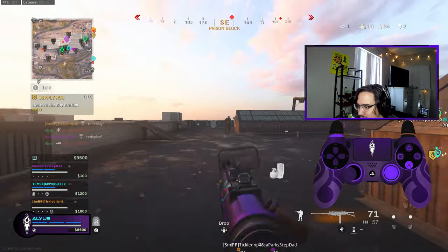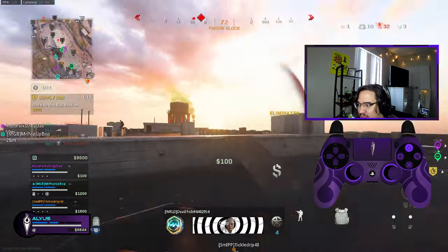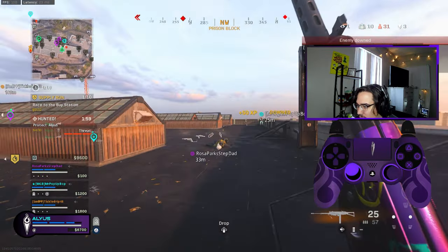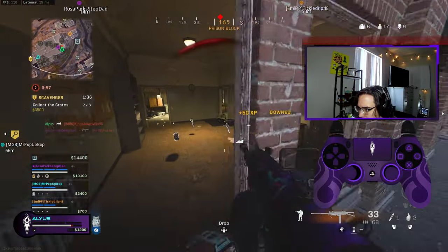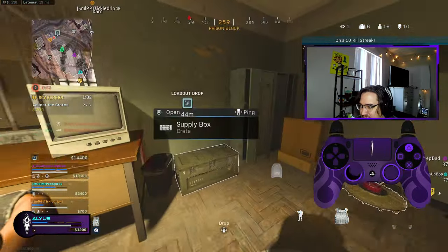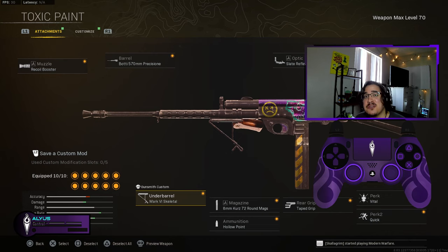Pure domination — another guy on my left, let's challenge. Dead. His teammate coming up on the staircase, that guy just landed. I'm staying on the head glitch of course because this gun is the best. He saw me, had the drop on me, but still lost the gunfight. Best gun in the game.